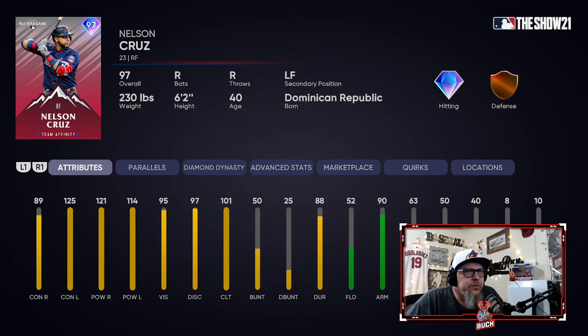Next up, and I might catch some flack for this, but Nelson Cruz — the reason I say it is he's strictly a bench bat. You can't really play him in the outfield unless you really don't care about defense. But if you need somebody to get up and hit for you, this is the card: 95 vision, 114 power versus lefties, 121 versus righties — so he hits even better against righties — 125 contact against lefties, 89 against righties. He mashes; this card is a beast off the bench. Just not one I would recommend putting in your starting lineup. Off the bench, he's probably one of the two or three best bench cards in my opinion.